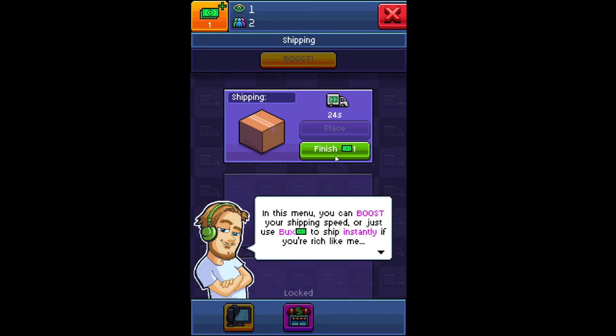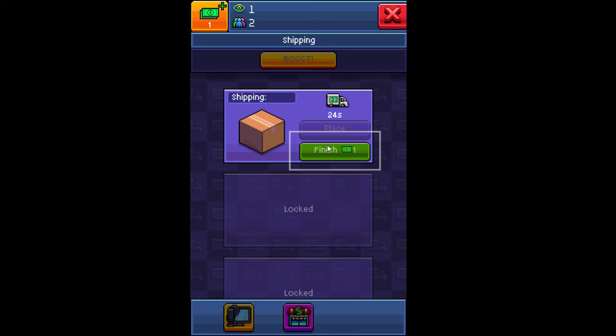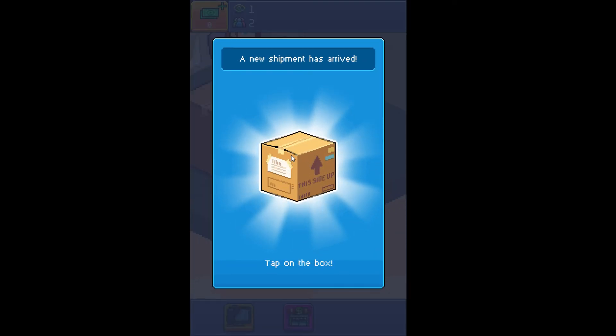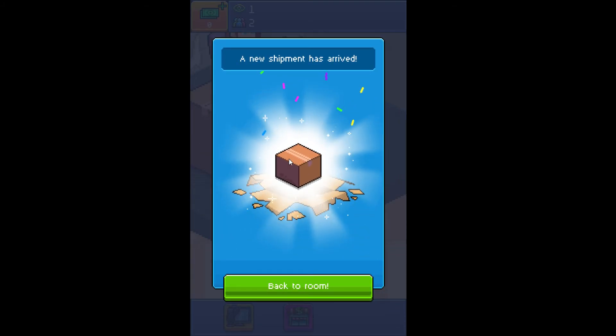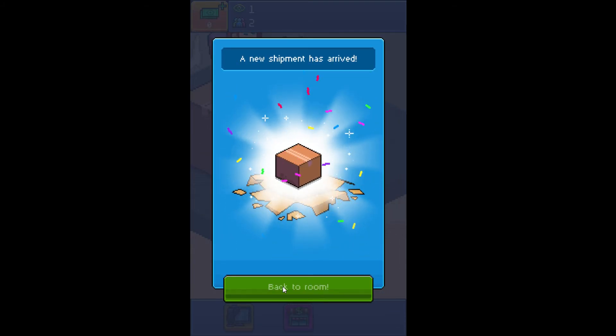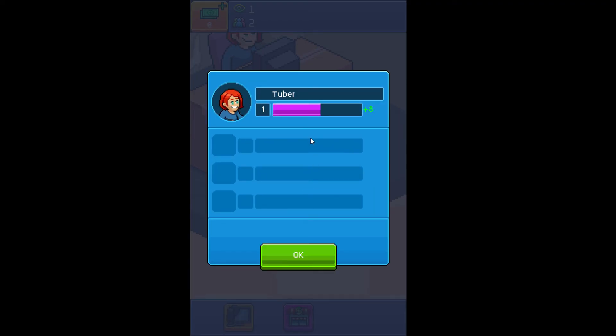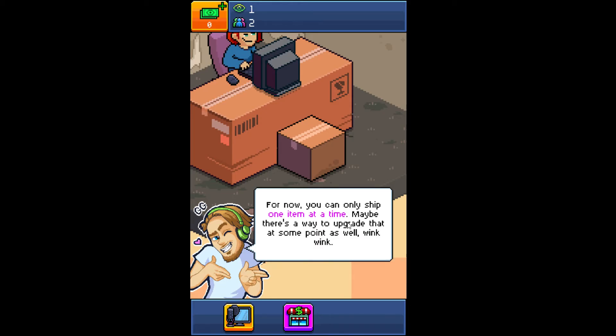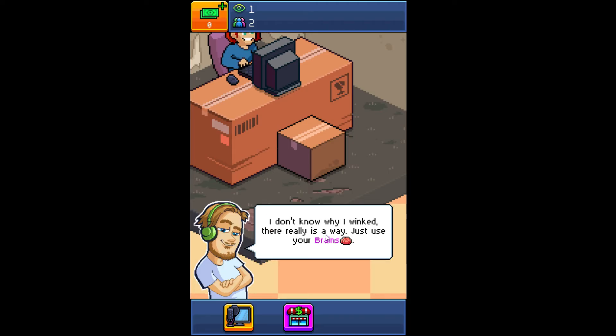If you're rich like me. We got a box. For now you can only ship one item at a time. Maybe there's a way to upgrade that at some point as well. There really is a way — just use your brain.